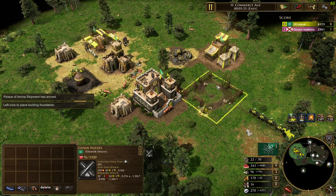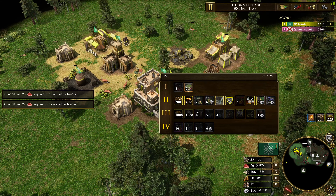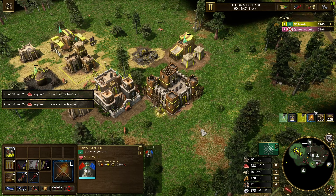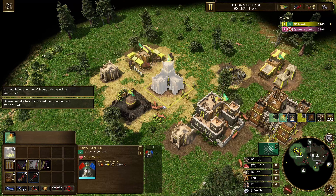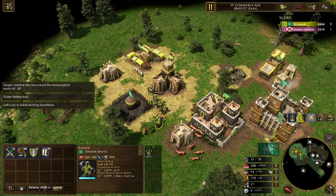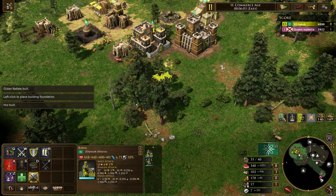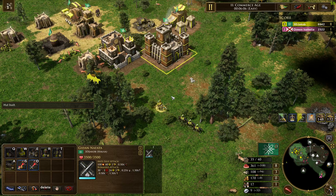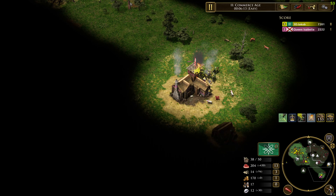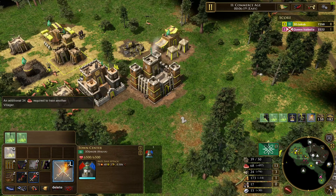The first batch of raiders is ready — send them to your opponent and start raiding. You can build a second batch or train some Fulani, which is also a good option. We're now reaching the point where we can activate the Raider Dispatch. As you can see, we're already starting to idle the opponent, and we have reinforcements coming in along with the Fulani.